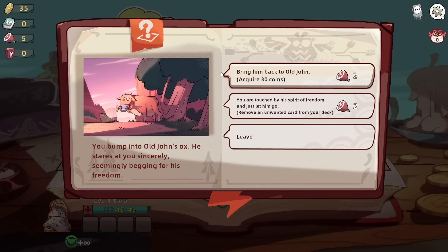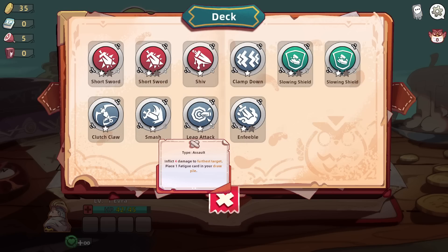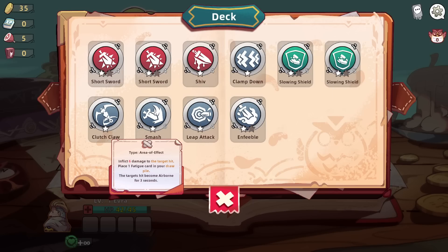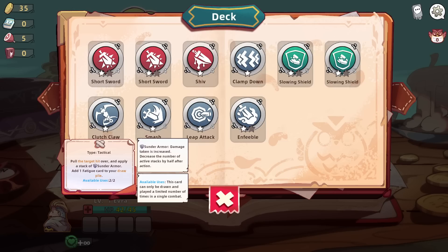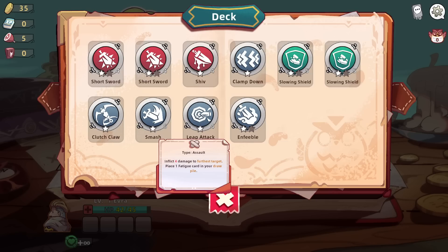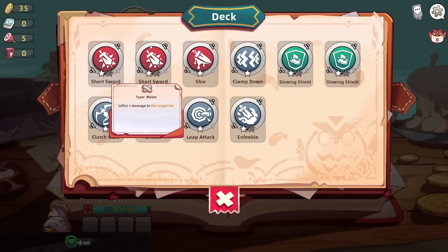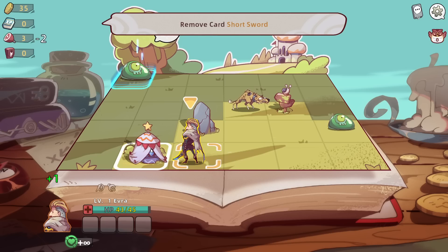You bump into old John's ox. He stares at you sincerely, seeming to beg for his freedom. 30 coins or remove an unwanted card? That's an interesting question. It feels like there's a lot of fluff going on here. I don't know how to backstab yet. Oh, is it if I hit them while they're running away? That's actually really interesting. Pull the target, apply a stack of sunder armor - I really like that.